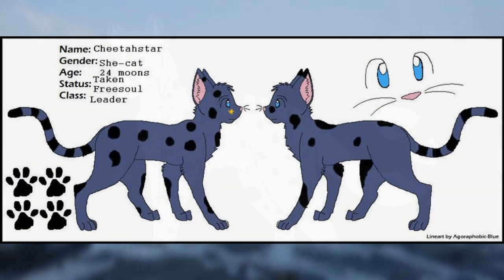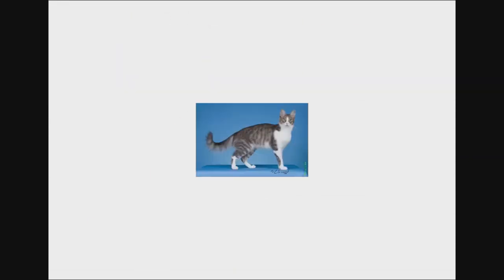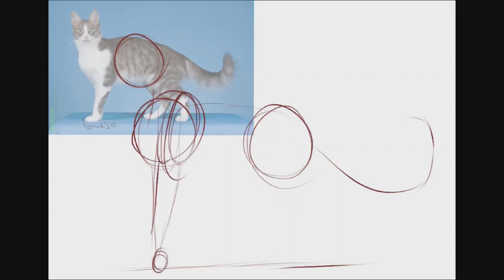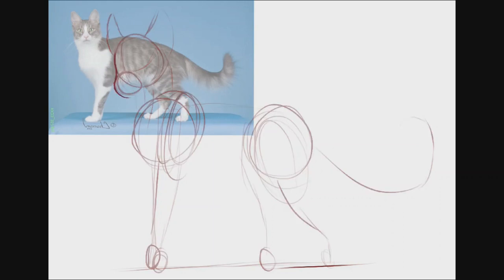The first one is going to be Cheetah Star. I've had this character forever. Her original name was Cheetah Heart until she became leader as Cheetah Star. She used to be a blue-gray she-cat with a whole bunch of random spots. I still kind of kept that, but I wanted to base her more off of an Egyptian mau. This seems more realistic for her, so I gave her more of a silver-gray color with a hint of blue-gray and more realistic cheetah markings — nothing too pizzazz. I did give her more of a worried and apprehensive look.